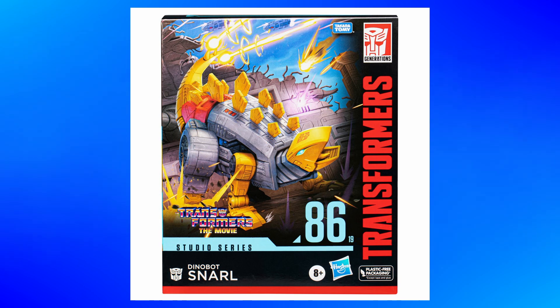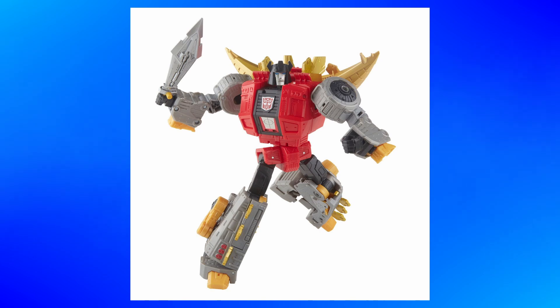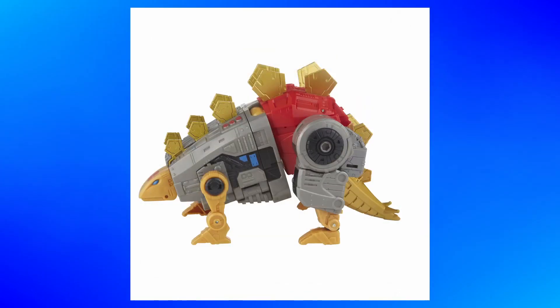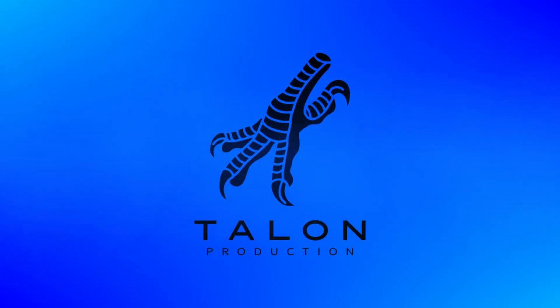Then there's Snarl — I am interested in him. Now let me get one thing out of the way: that stegosaurus form does look goofy, very goofy, but it also looks like the cartoon and I do love my accuracy. I don't think it looks bad and I do intend to complete the leader Dinobots they've been doing in 86. At this point all we need is Swoop. I think it looks good — again, while the stegosaurus form is goofy, I still dig it. And the robot mode honestly looks really good. There's not much that immediately comes off as looking bad, so yeah, I like him.